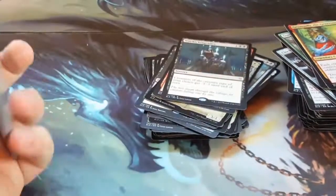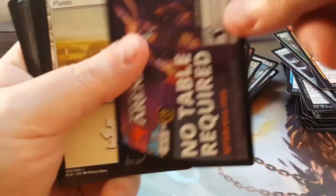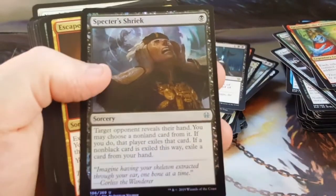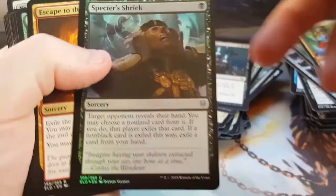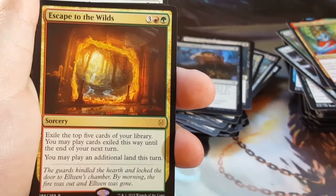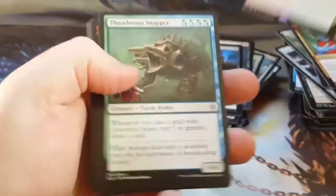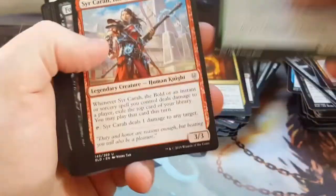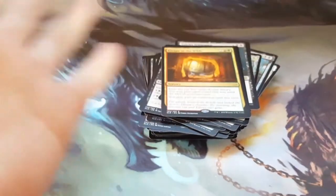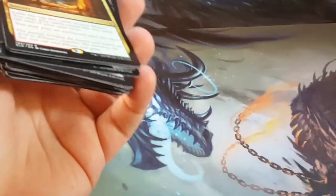Vengeance — interesting. Yeah, I think we're down to the last pack here, guys and gals and everything in between. And I still didn't get one — so you know what that means: that means we do another one later. Alright, a foil Specter's Shriek — not bad actually. And the last rare: Escape to the Wilds. Well, so we didn't get it this time — no Oko, no Questing Beasts, no Brazen Borrowers. Let's go over what we got.